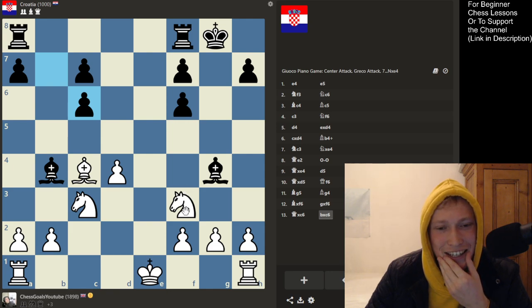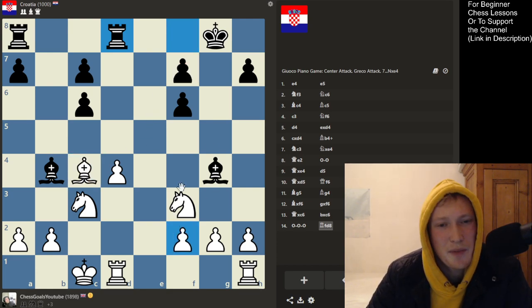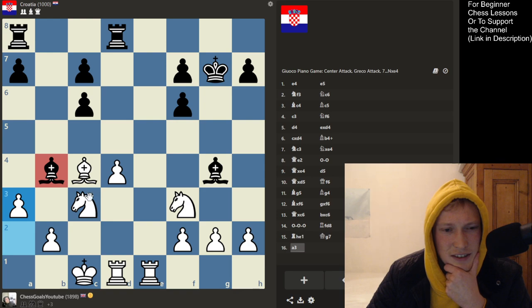We've got a bit of a game on our hands again. He's maybe threatening to damage my structure but I am still up a piece — I can probably just castle. That rook was defending this pawn so it makes me want to add some attackers here. Maybe just this and come in. Let's make this bishop make a decision.